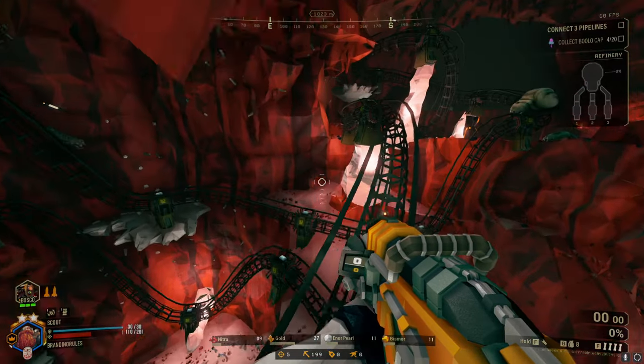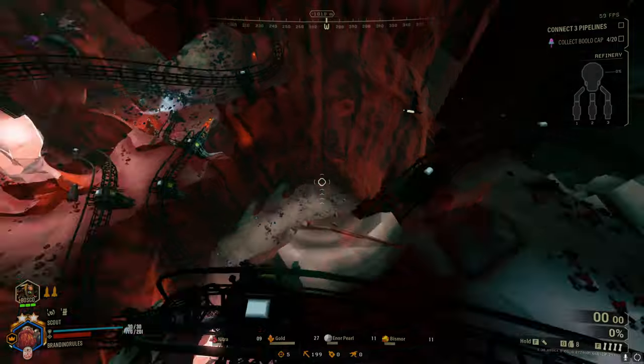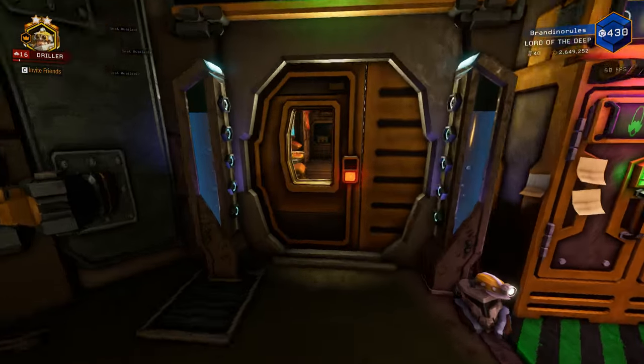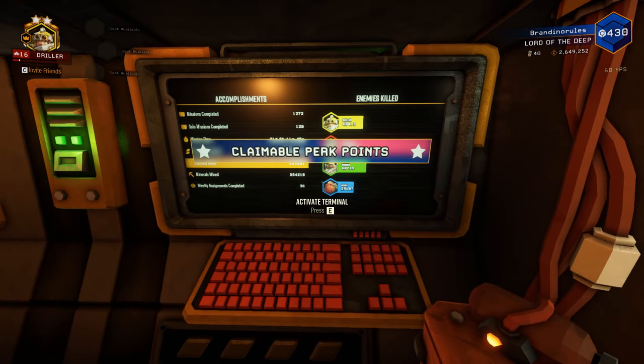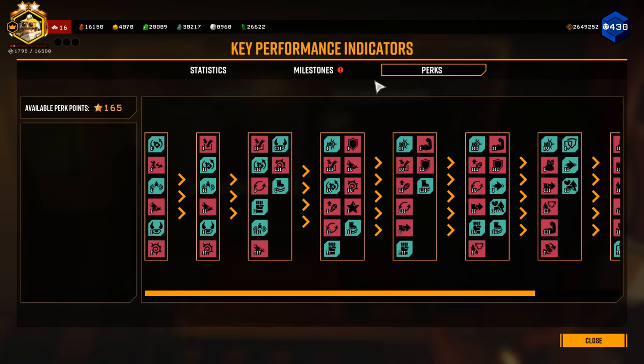Let's first talk about what's available to you, starting with the perks. I remember when I first started playing, I probably played for about three or more hours before I even realized that these things existed. To view your perk unlocks, you go to the terminal located in any of the spawn bays. Here you will find the perk tree that looks a bit intimidating at first, but I promise it's really simple.